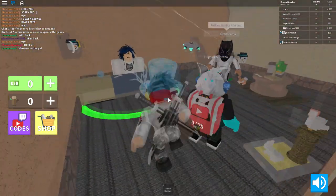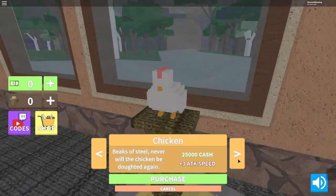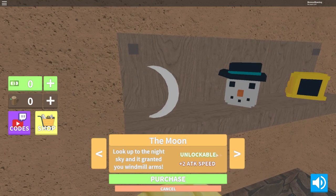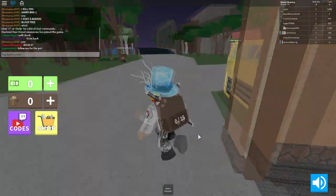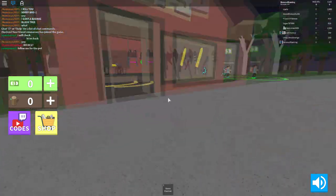Yeah, you are running faster! You have another code? So we come here — turtle, bird, bunny, chicken, fox, vulture, moon, snowman. We got the snowman! Plus seven walk speed — now we have the walk speed, there we go.